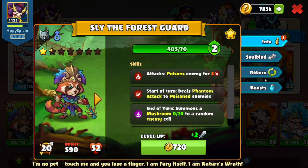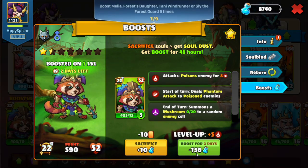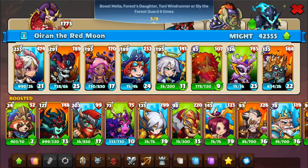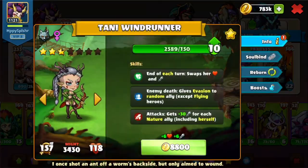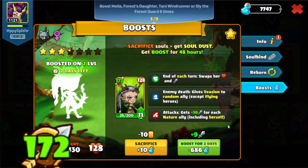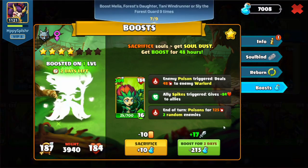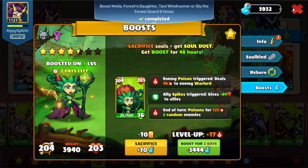This is the new event legendary. We'll boost that once — you can see the cost does go up — so we want to boost a little more but not too much. That'll be number three. We'll head over to Tani and boost her once, twice, three times. Then over to Melio and boost her once, twice, and three times. We are now complete with that quest.